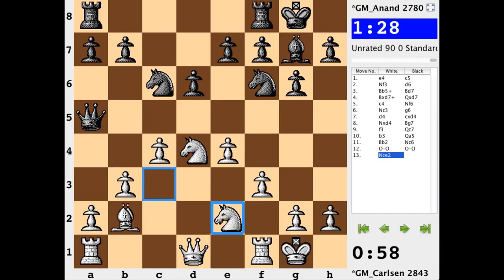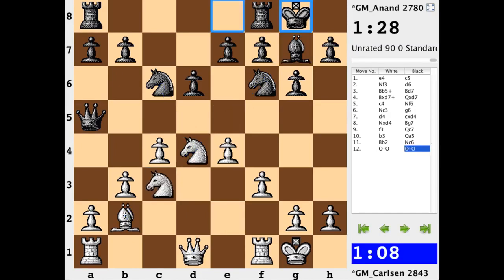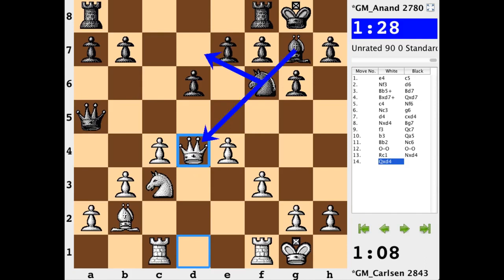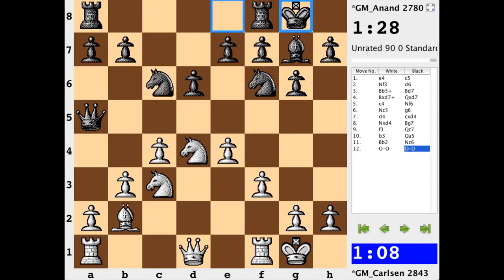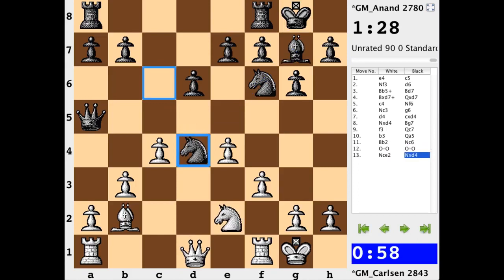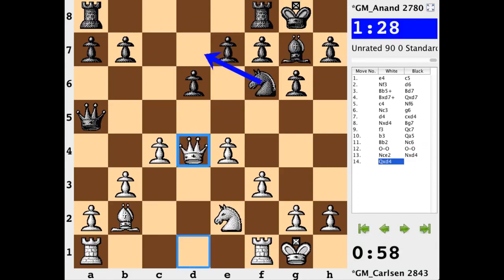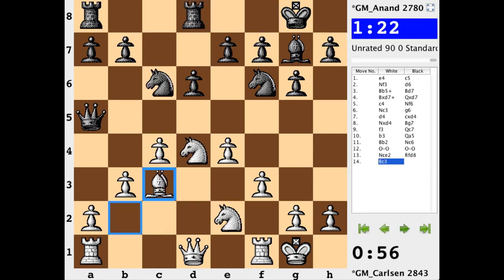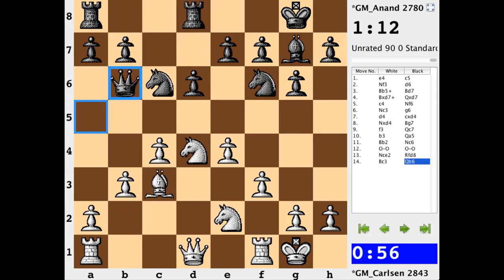Black castles, knight c to e2 — getting in position to recapture with maybe the bishop if knight takes, or even the queen, and then there would be a more direct view of the g7 square. After knight c to e2, we have rook d8 — rook on f to d8 — bishop c3, kicking the queen away to b6. White gets out of that pin immediately.